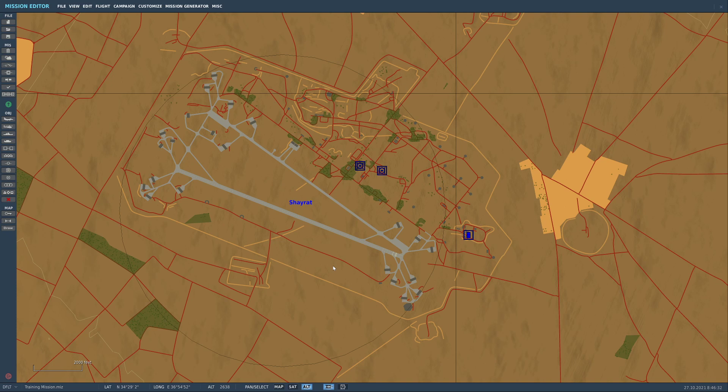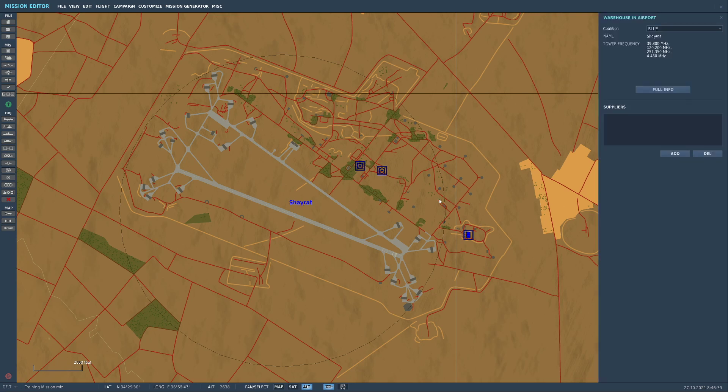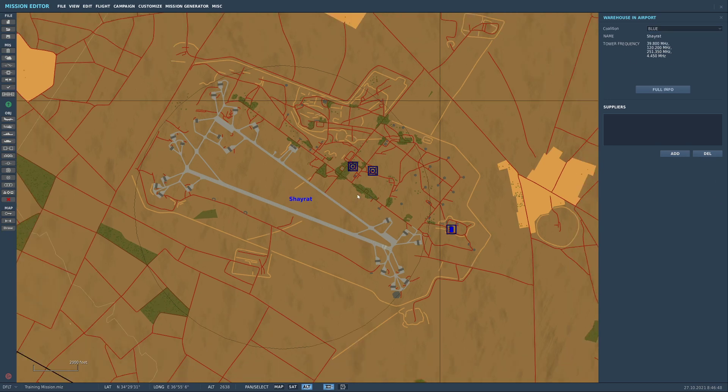Any airport or airbase in DCS can have different setups applied to it. If we click on the airport name, you will see that the very basic thing we have is we can change between neutral, blue, and red. Why is that important? Well, if you are on blue coalition, you can land at a neutral airbase and you can get fuel, but you cannot get any weapons because they are neutral — they're not going to just give you weapons.